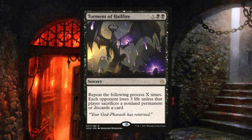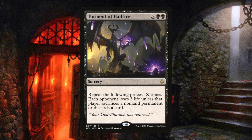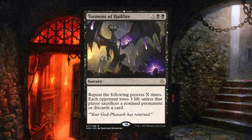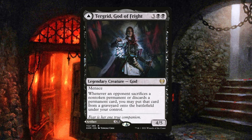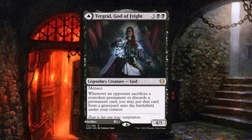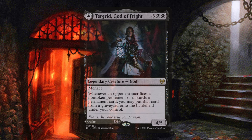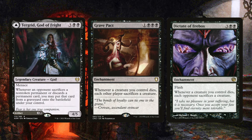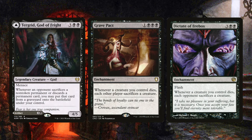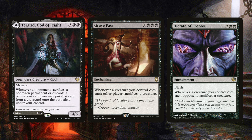Now let's look at some cool ways to end the game through sacrifice. Torment of Hailfire is a very powerful card that has your opponents sacking non-land permanents or discarding cards to keep themselves from dying. A great card to pair with this is Terror Grid, God of Fright — pairing these cards you can steal so many permanents from your opponents and create an unstoppable board state. You can also pair Terror Grid with enchantments like Grave Pact and Dictate of Erebos, and with a sack outlet you can steal your opponent's entire boards.